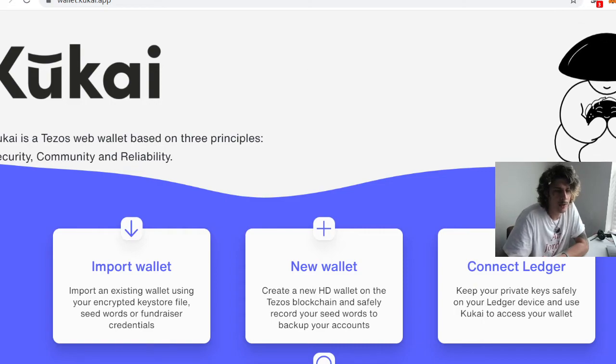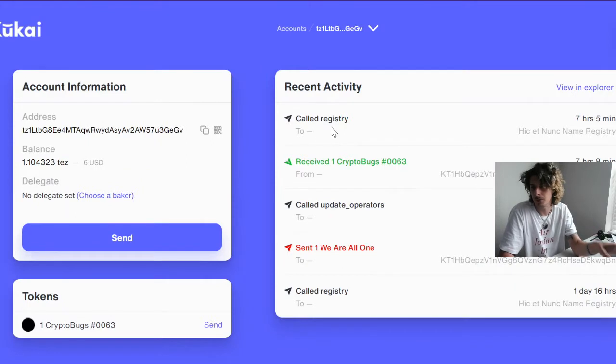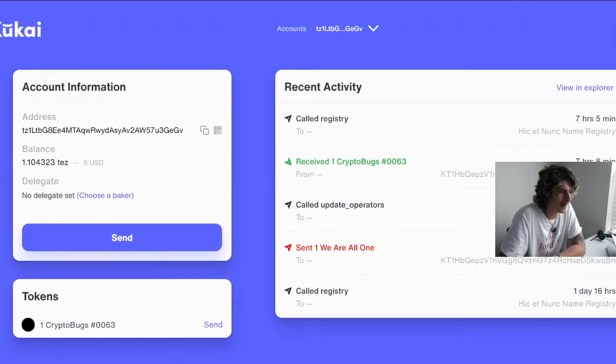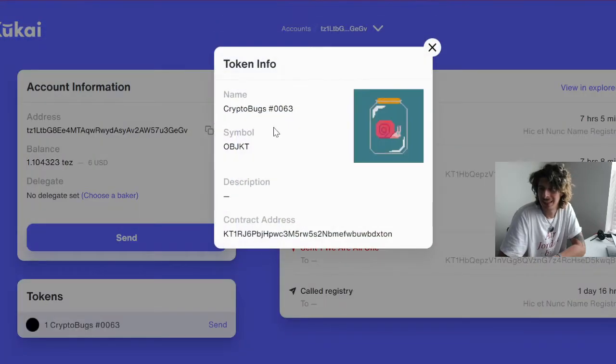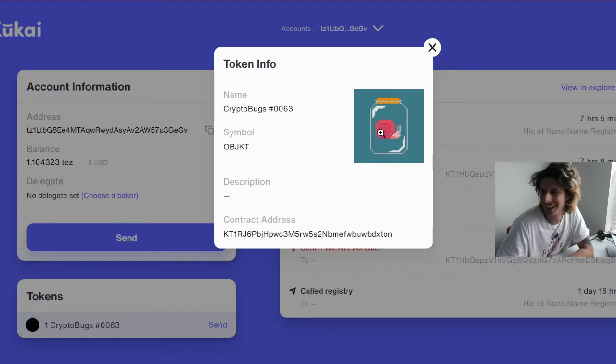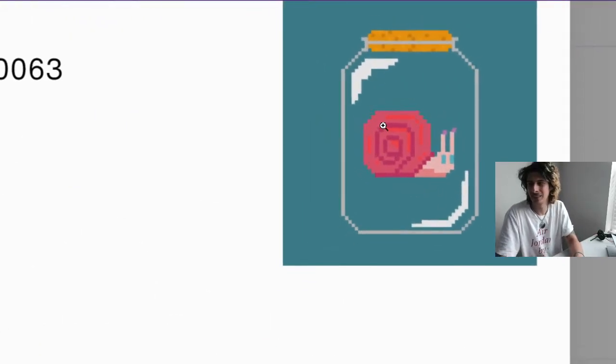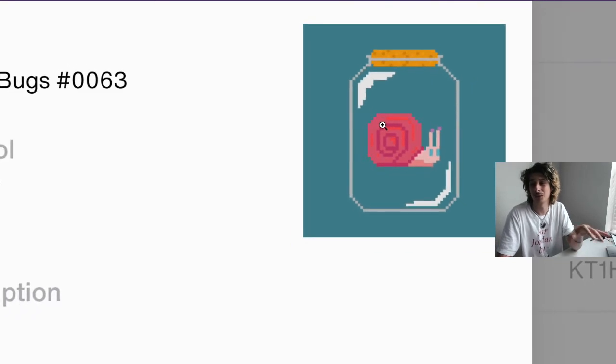Once you've set up the Kukai wallet, you'll see something like this — this is my personal Kukai wallet. You have the balance here, the address, and your tokens. I bought this on the Tezos network — a little crypto bug. I like the little snail. This was the first NFT I bought on Tezos: Crypto Bug Snail number 0063.